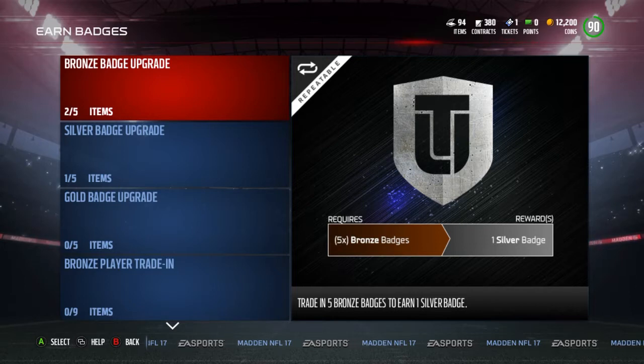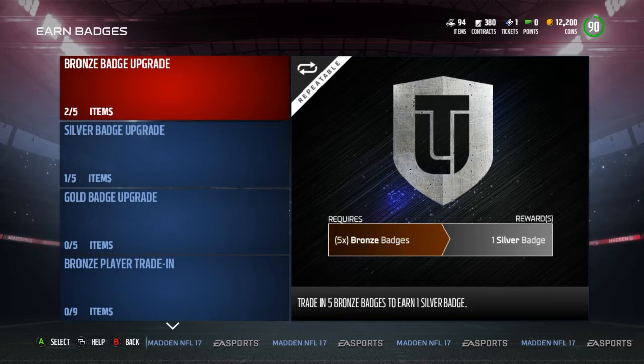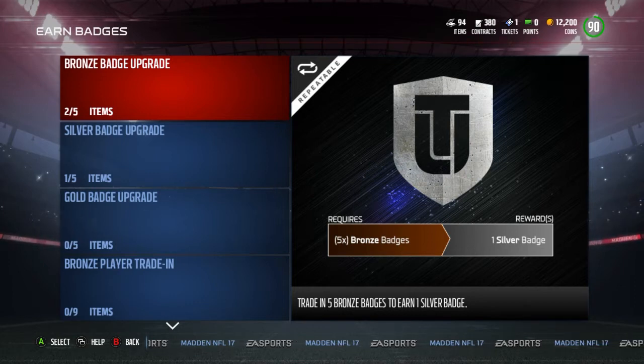As of right now an elite badge sells for 25,000 coins — may seem like a lot, but not really. What we're going to do is get elite badges for under 13,000 coins and sell them. I'm going to show you guys how.